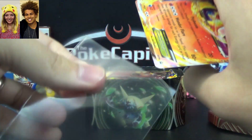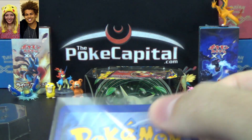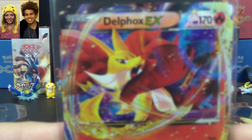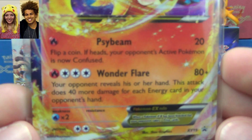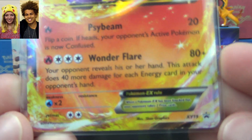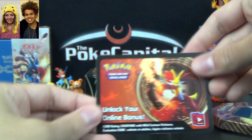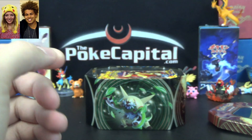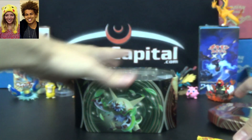First of all, let me show you my Delphox Promo. It's unfortunately kind of warped a little bit — it's hard to tell, but it's not the mintest of mint by any means. But that's how they get packaged sometimes, not much we can really do about that. Psybeam and Wonder Flare Promo XY19. You get the code card to unlock your online bonus, which should be for the Delphox Promo in virtual form.